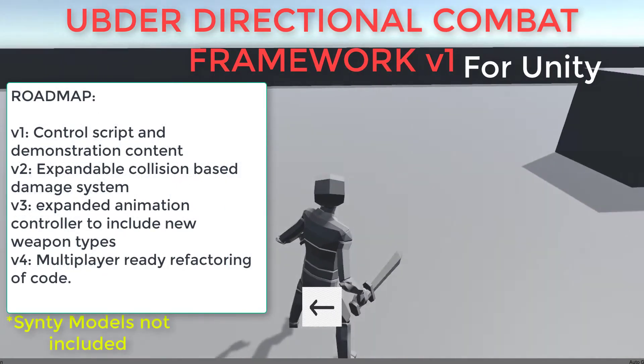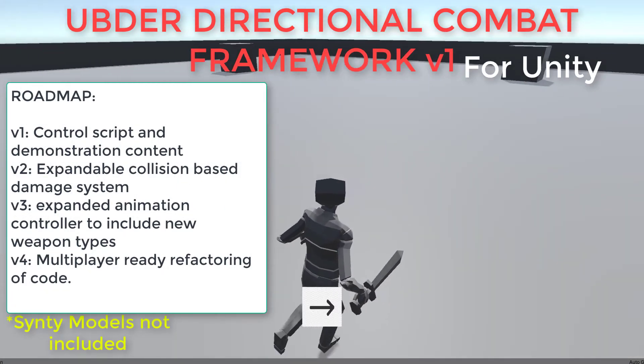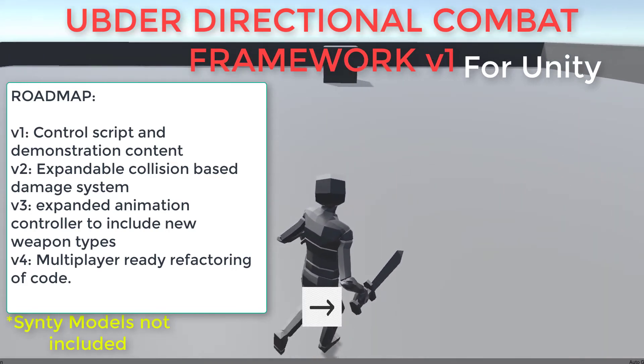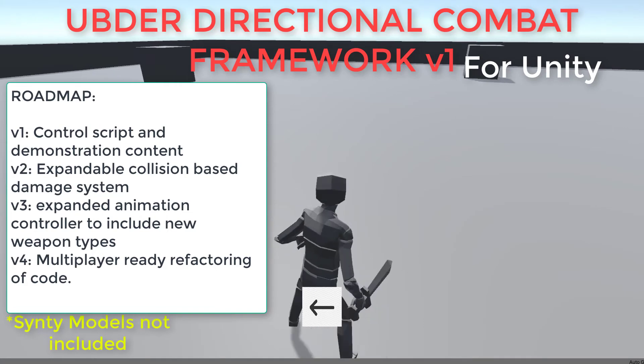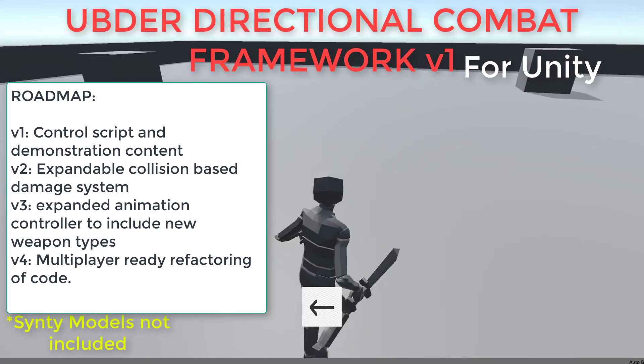For future versions of Uber DCF, I'm looking to implement a basic but expandable damage system based on collision methods. I'm also going to be adding new weapon types with supported animations. I intend to use funds from package purchases to get professionally made animations with licensing so you can use them in your project. Lastly, I'm planning to refactor the code at a later stage to make it compatible with multiplayer systems.